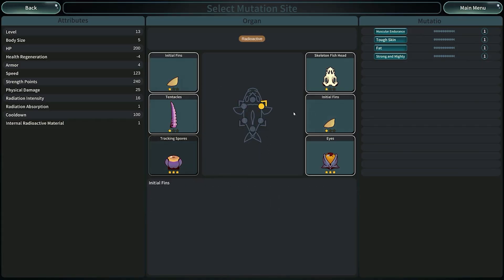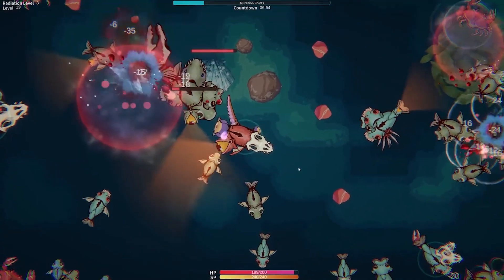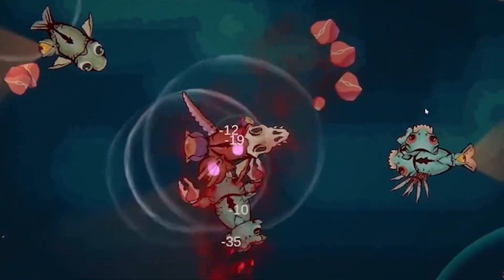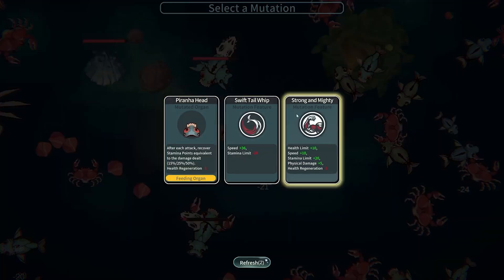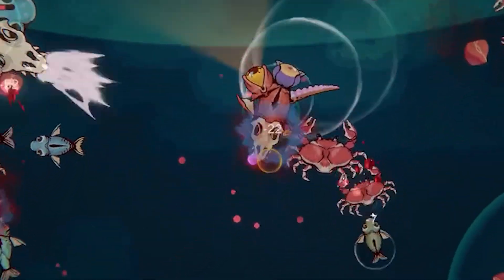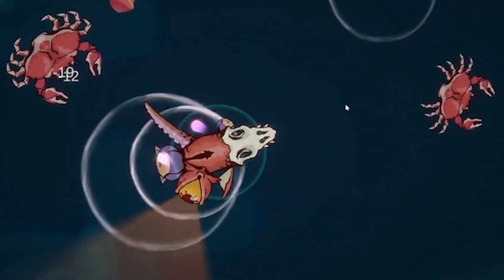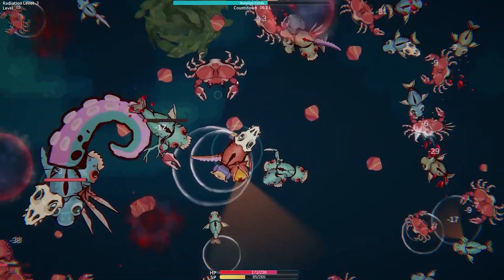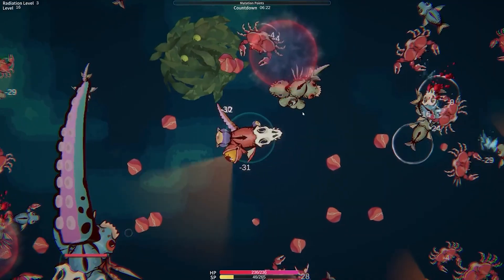Let's go ahead and add another one. Maybe our distance attacks will do pretty good with range. We got another eyeball, let's go ahead and do that one. We're doing pretty good so far. Let's go ahead and go with strong and mighty. We got crabs now. So far so good, and we'll go with the sharp bangs and claws. We're getting some radioaction and a little bit of cool down — that'd be pretty good.